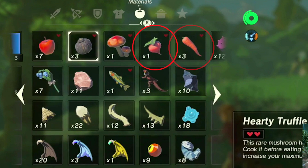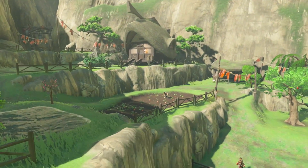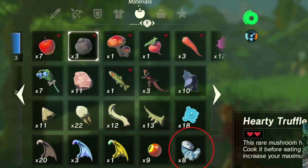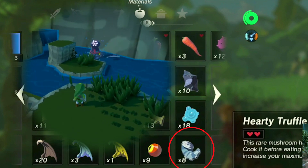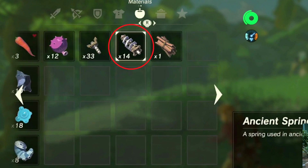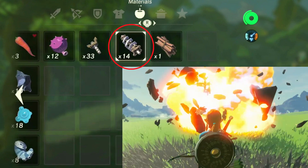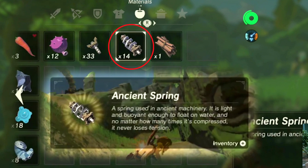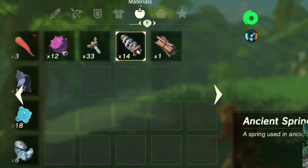Here we see some radishes and carrots. We might be able to pick them from the farming fields like the ones we saw in the village. This octopus tentacle could have dropped from an octorok if they are in the game. The last thing to mention: this ancient spring is dropped by guardians as we already knew. I have a little theory that we might be collecting Sheikah items that let us rebuild ancient technology, but let's not talk about that now.